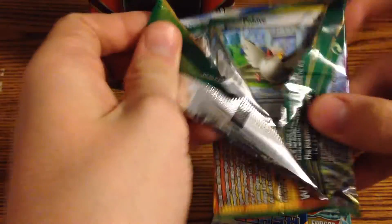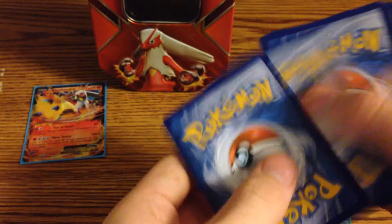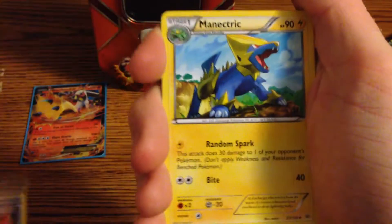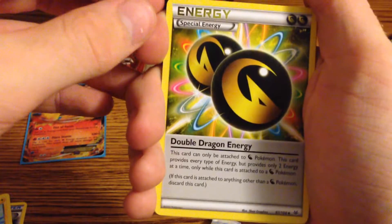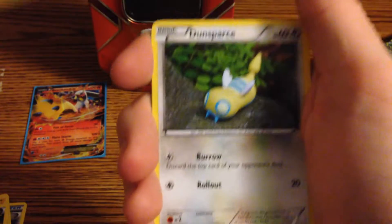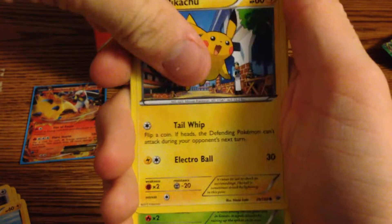Next pack — Roaring Skies. If I don't get an EX pull out of here, no worries, I'm just gonna cry myself to sleep. Here is another code. All right, so first off we have a Trainer's Mail, this Doggo — ooh, what's this? That's pretty cool looking. A Pinsir, a Jolteon, a Voltorb, a Pidgeot.